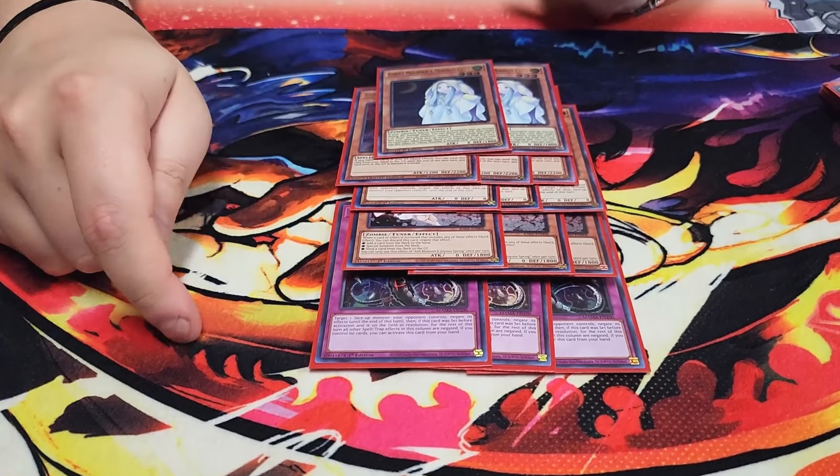I did consider playing Nibiru, but in playtesting it felt bad because if you go second, Nibiru your opponent, you end up with Nibiru on your side of the field and your opponent has the token on their side — so you can't special summon Unicorn, which defeats the whole purpose of the deck. I ended up not playing Nibiru at all and put Lava Golem in the side instead. The only downside to watch out for with hand traps is that Effect Veiler has to go to the graveyard, so if you activate Shifter, you can't activate Veiler — which is a slight downside.